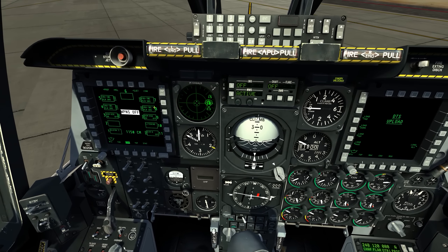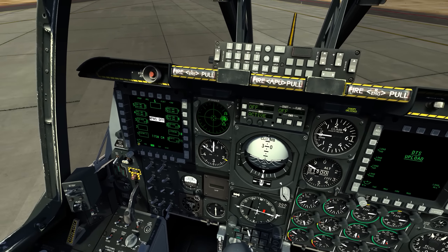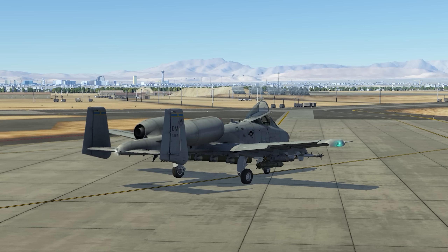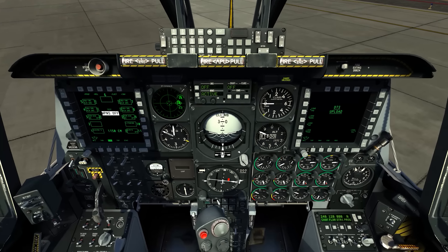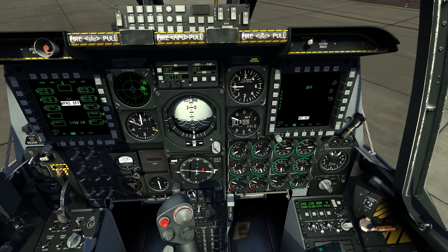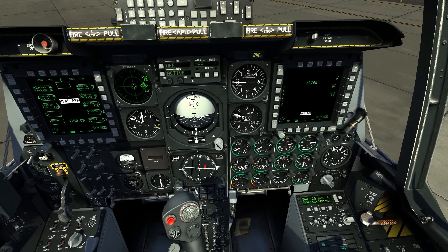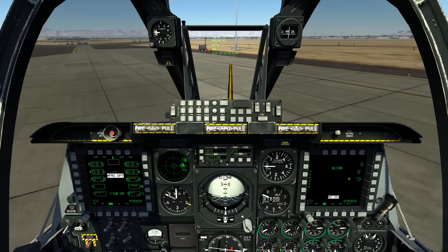Going to my loadout first: CBU-105s, AGM-65 Mavericks, Lightning pod, ALQ-184 ECM pod. The CBU-105s are essentially the same bomb as the CBU-97, just with the Wind Corrected Ammunition Dispenser tail kit. I'll get the IFFCC BIT stepping through. Targeting pod and Mavericks look good. I'm going to go EO power on for the Mavericks and get them warming up — I'll do a quick check of the Mavericks, ideally before leaving chocks or on the taxi.